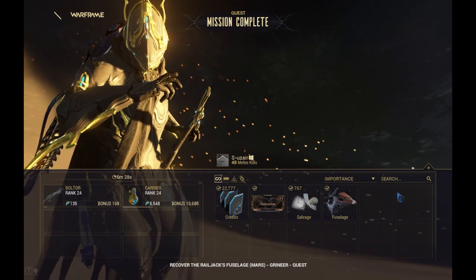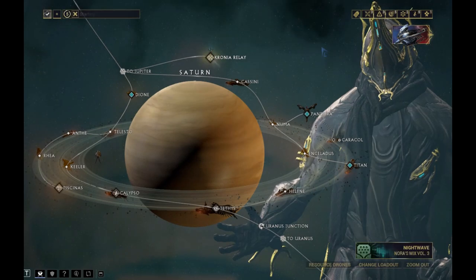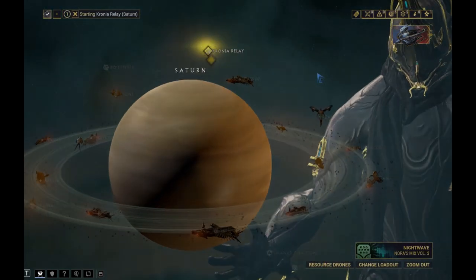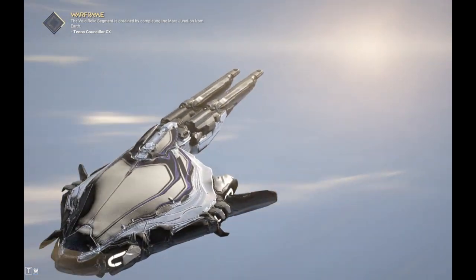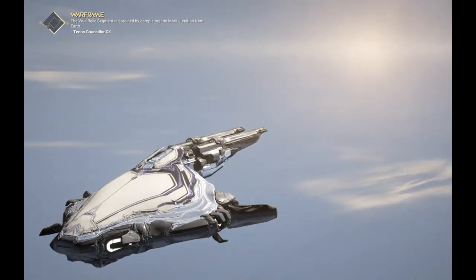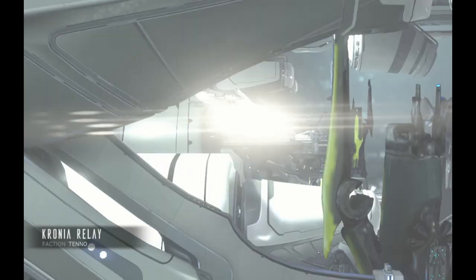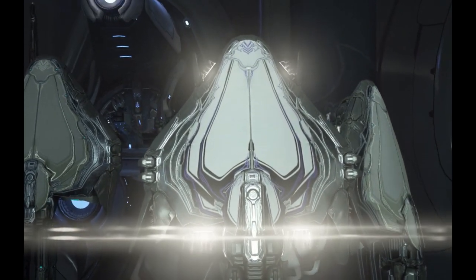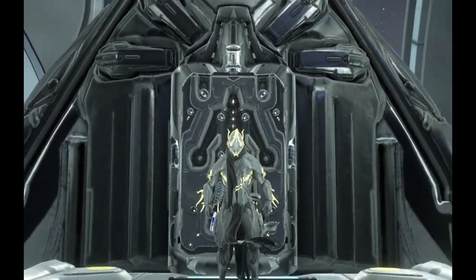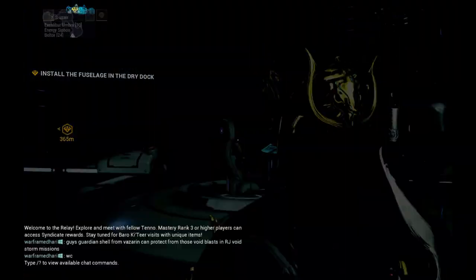'Hello, you are needed in the dry dock.' Okay, I'm on my way, Cephalon Cy. Now we have to integrate the data we collected from the wreckage and give it to Cy at the dry dock. After that, we provide the materials he needs to build the Railjack. The ship looks pretty badass — there are also some great skins available, though you obviously need to buy them with Platinum.